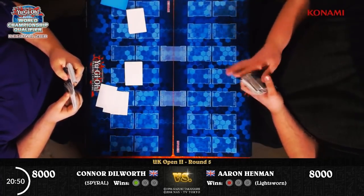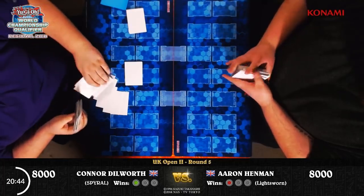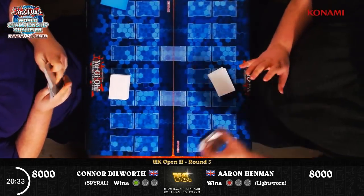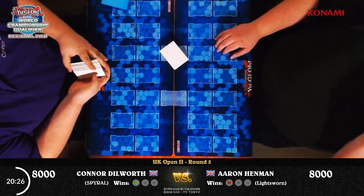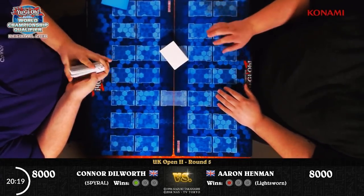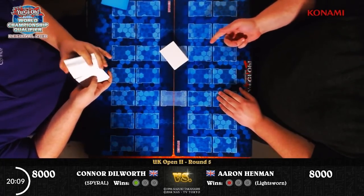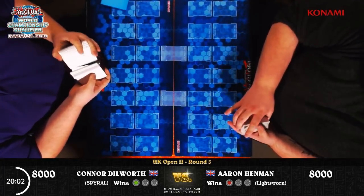For Aaron's side deck we see: Dark Hole, Enemy Controllers, Mistaken Arrest, Twin Twisters, Evenly Matched, and Dimensional Barrier. Dimensional Barrier isn't a great choice here. Evenly Matched is sometimes good. Twin Twisters can take care of Resort, but if Resort is face-up it's limited in what else it can hit since other Spiral cards can't be targeted. Mistaken Arrest is a very strong choice — that would shut down the Resort and Terraformings. Not sure about Enemy Controllers, but I suspect it's teched in for Spiral. Either that or he really likes Duel Links.